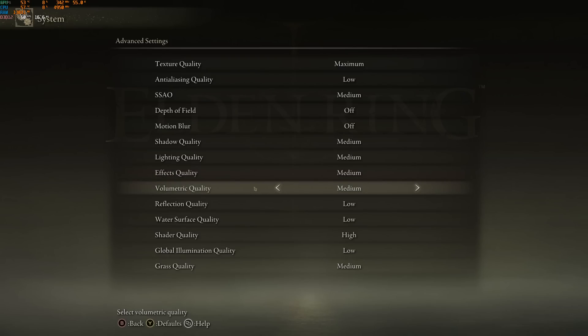Volumetric Quality is pretty much a second parameter that takes a lot of resources alongside Shadow Quality. If you're playing on an entry-level computer, straight up go with low — it will help a lot. If you have a mid-range computer you can go with medium. Don't use maximum or high. Comparing maximum to low, you can expect a nice 6 to 7% boost in your FPS — pretty decent.